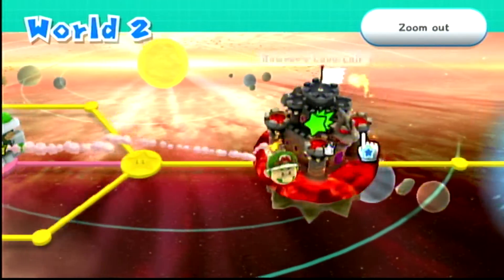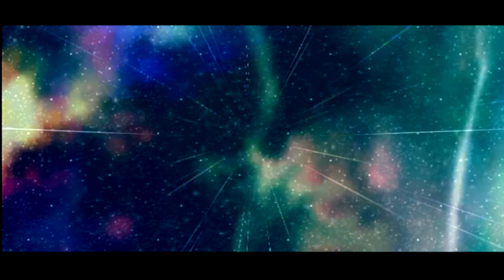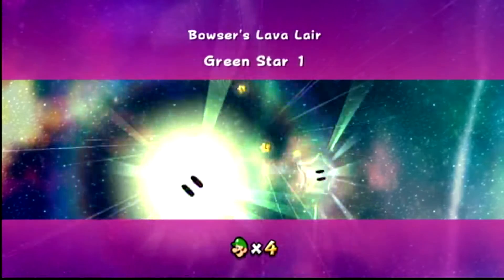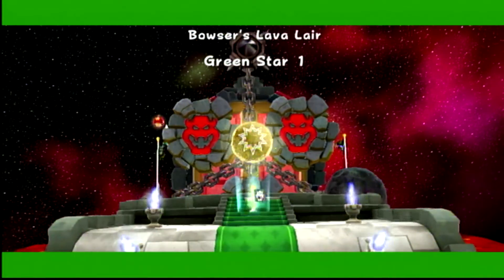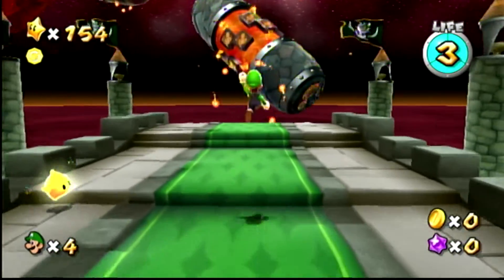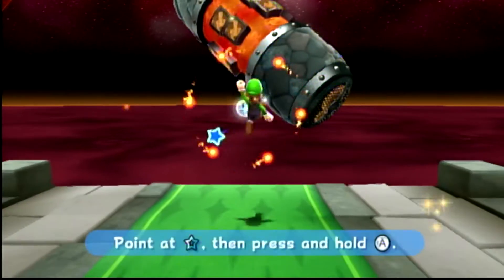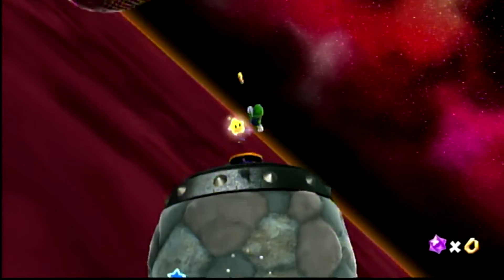Bowser's Lava Lair. And just like the other two, both green stars are in the same mission. And you can already find the first green star, which we just saw for a second in the intro. So we just go through the level normally.